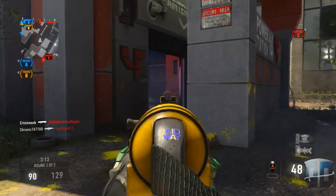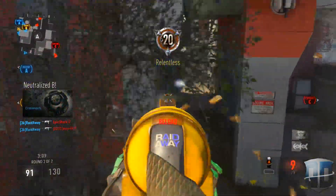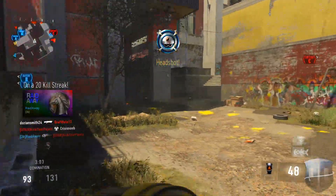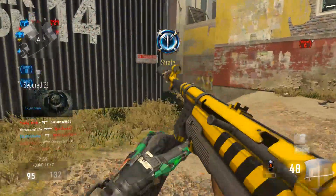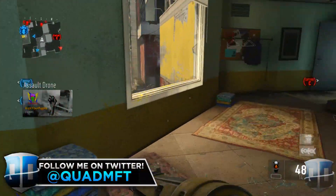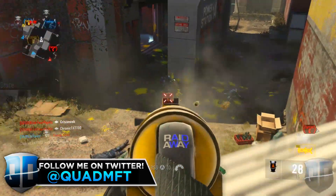If you guys haven't noticed by now, this is actually a DNA bomb gameplay. This one is not on a reverse boosted account. A reverse boosted account is normally where it has really low stats to play with really low skill players — that's really entertaining gameplay, like seeing someone absolutely destroy and drop four DNA bombs over 150 kills. That's entertaining in my opinion no matter who you're playing against. But this one is not done on a reverse boosted account, so it is a little bit harder.